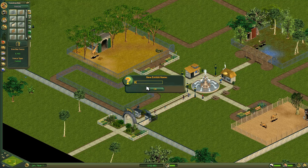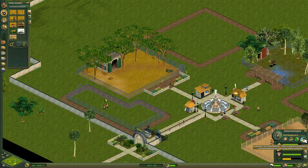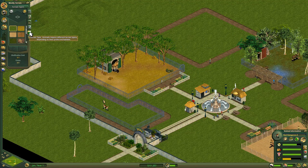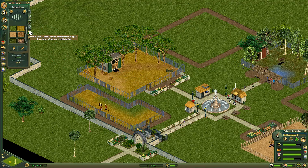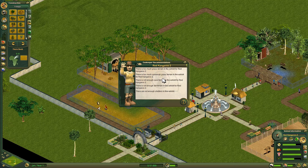Let's call this exhibit Kangaroo and put two kangaroos in. If you want to check the needs of the animals you can click on one and see it needs savannah grass and a tree. Let's open up the menu, go to Terrain, and place some savannah grass — you can increase the size. They have a smiley on top which means they're happy. The zookeeper recommendations say there's too much grass terrain.